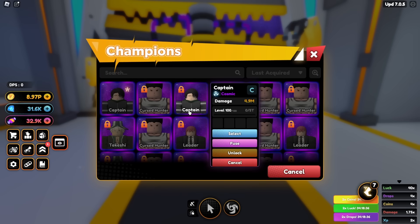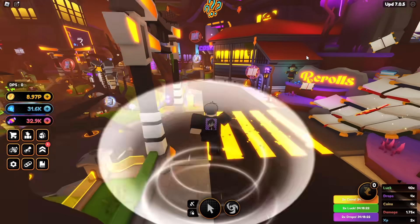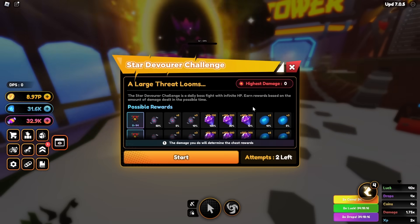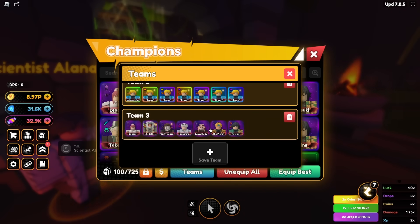I need these — I don't know what they're called, they're like ascension cards or something. You've got to do this new daily boss stuff.